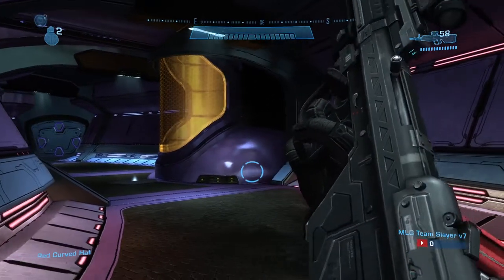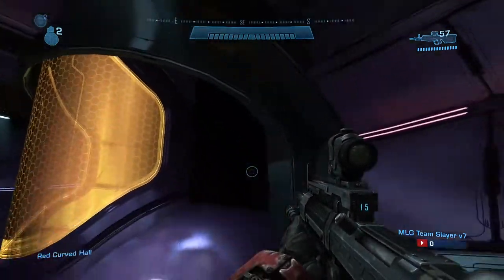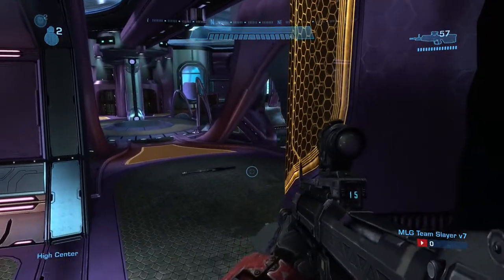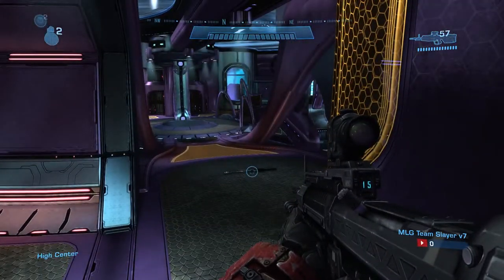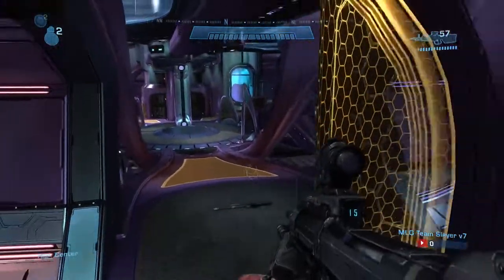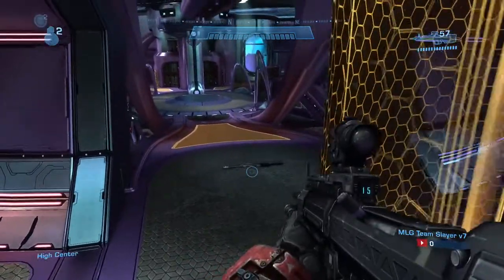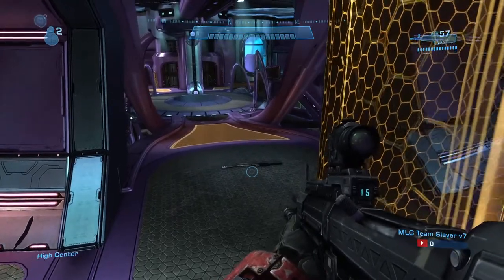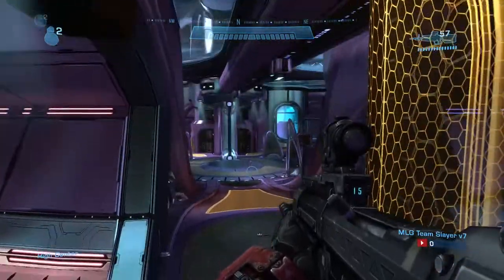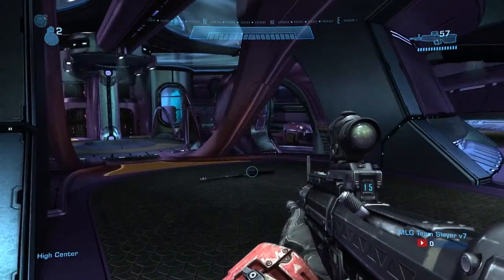There's also a cheeky spot where you can jump into this corner and block your head with the small awning right here. By wedging yourself into the corner and hugging the left edge, you can actually jump up and remain elevated. In a top mid gunfight, you can keep shooting while blocking your head behind the awning, potentially landing toe shots on your opponent — definitely a useful spot to utilize.